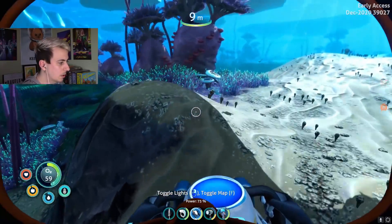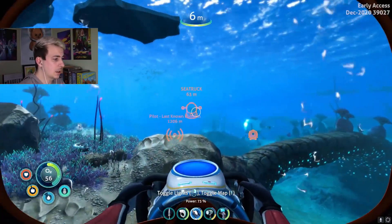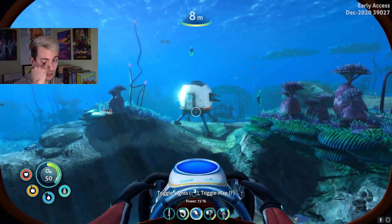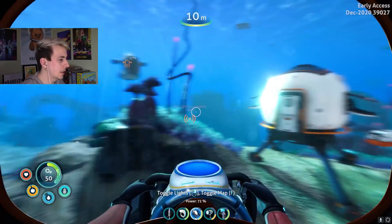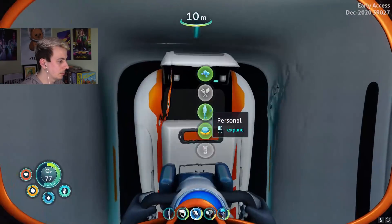Okay, that's four copper — should be good. Someone told me you can make the sea truck mods without getting blueprints, at least for the first one. So I guess you'd make that at the modification station. That's another thing we want to do for building the base.